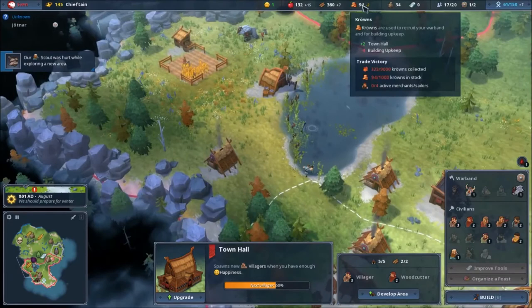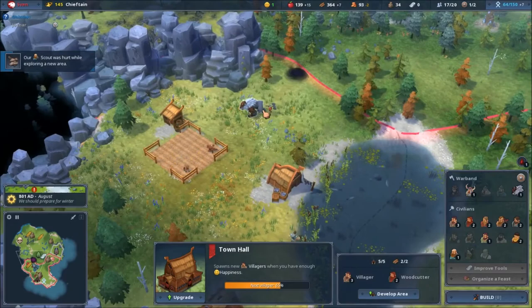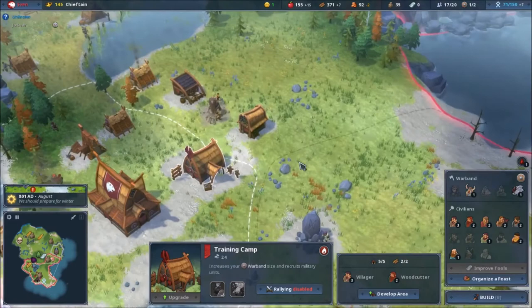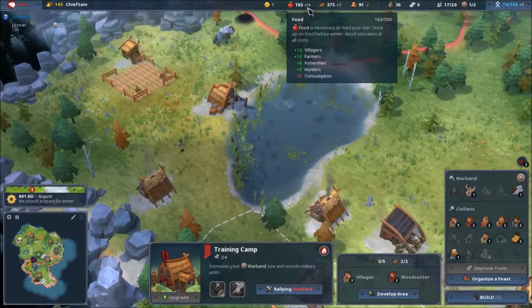Why do I lose gold? Building upkeep — town hall. The bear will be fine. Food is going up nicely. Villagers — just make another house.